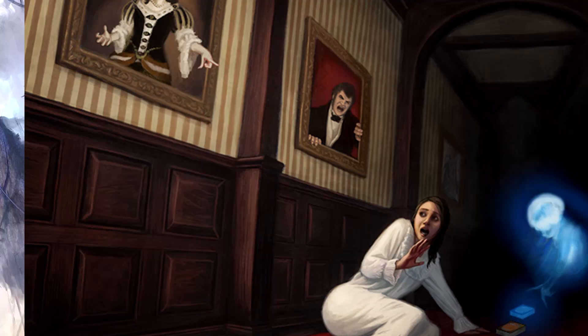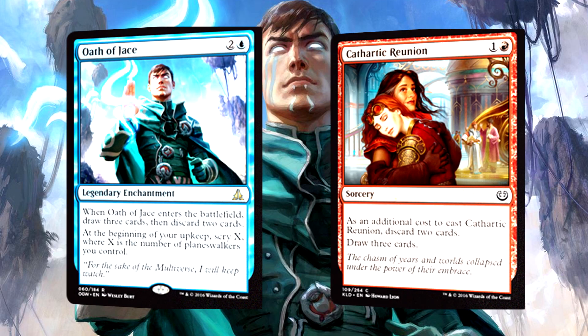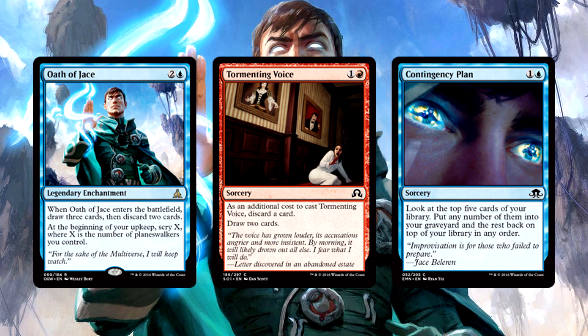We're also running a pair of Oath of Jace, and no, we have no planeswalkers at all. Oath of Jace is powerful on its own as a draw-three, discard-two spell. Many of our draw-discard spells require us to discard as part of the cost; Oath of Jace doesn't force you to do that. By drawing three and then discarding two, it's been a much better option in testing than Cathartic Reunion. I can't stress enough how tight a deck this has to be — you need at least ten cards that dig through your library. Oath of Jace was the best of the bunch after Tormenting Voice and Contingency Plan.